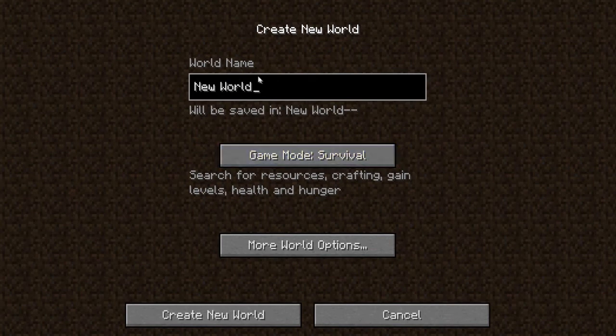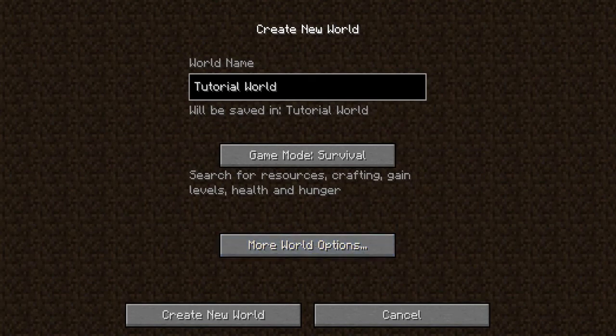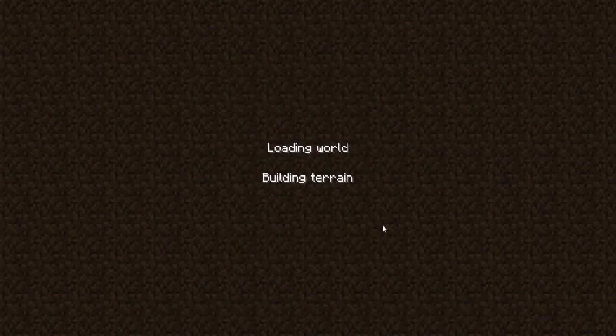I'm just going to show you what to do on day one. We'll name this world 'tutorial' for lack of a better name. Under world options, you can actually set cheats on and off, and bonus chests — if you turn that on, it starts you off with a little chest, some torches, and a couple tools. But we're going to do this all natural. Tutorial world, survival — create new world.